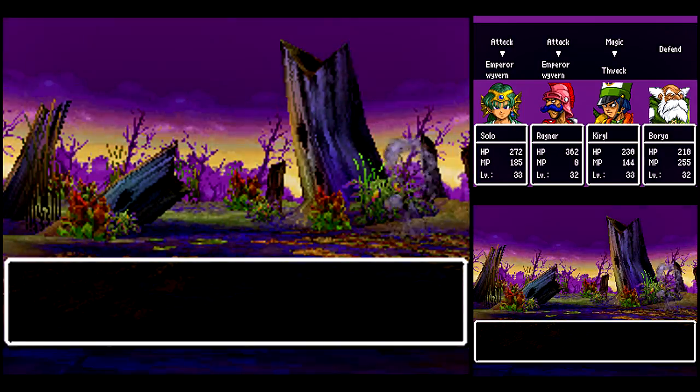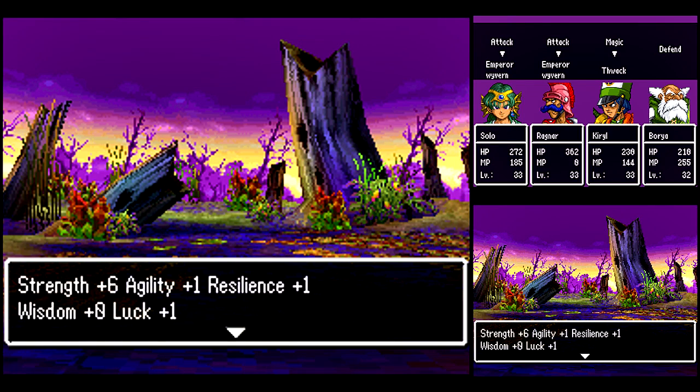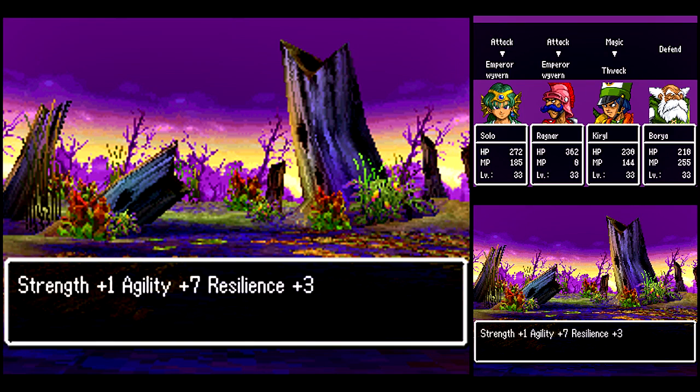You've got Emperor Wyverns — they're susceptible to Thwack. So just sub in Kiro and you're done. Pretty much, you get everyone up to level 33, you should be in pretty good shape.